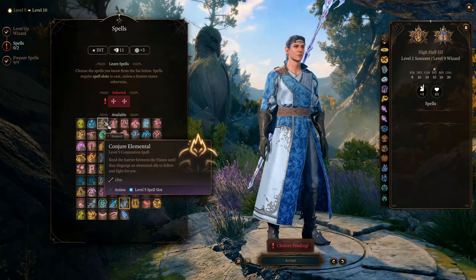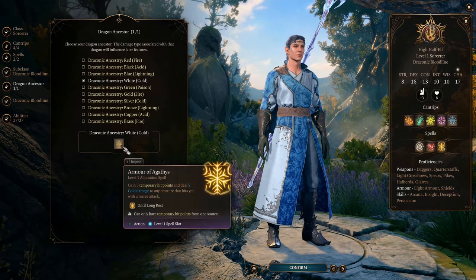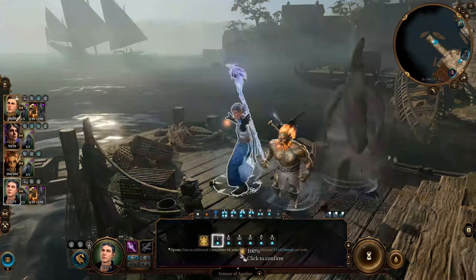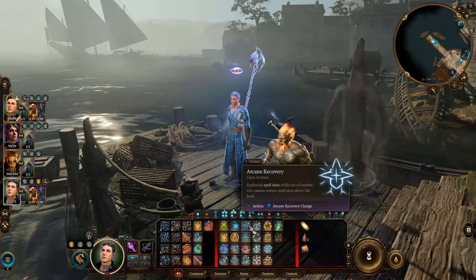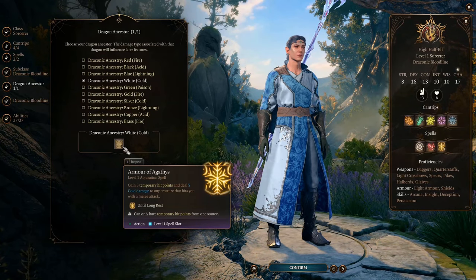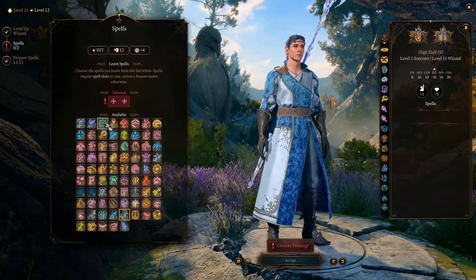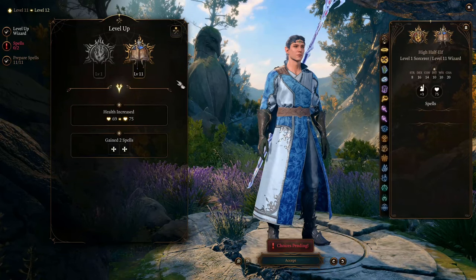At Level 10, we can learn Conjure Elemental to summon a stronger unit for our party. At Level 11, we get a Level 6 spell slot — now we can upcast Armor of Agathys at the highest level possible. We can also upcast Conjure Elemental to summon the strongest unit we can. Both use a Level 6 slot, but you only have one and Arcane Recovery cannot recharge a Level 6 slot. Normally this slot is more useful for Armor of Agathys, but if you find something in the game that allows you to recharge it, you can have both. At Level 12, there's nothing new to learn — we don't need any Level 6 spells and can't afford to use them — but we get another Wizard level, which increases the cap of our Arcane Ward.